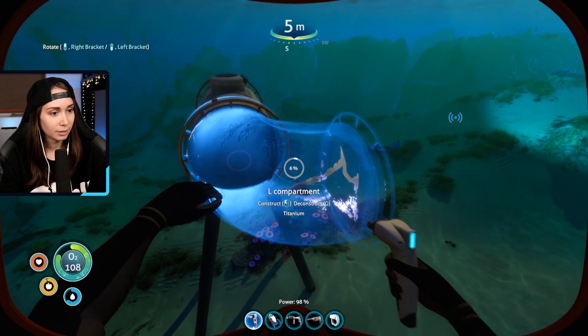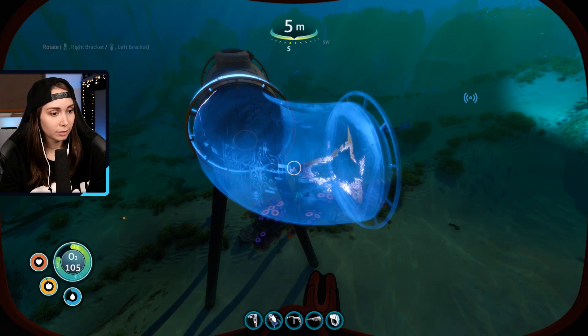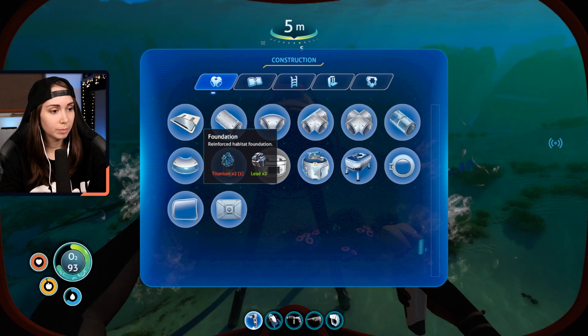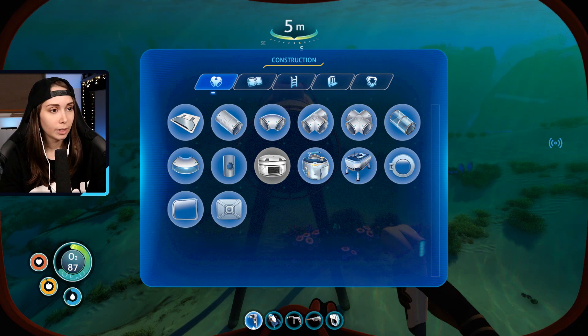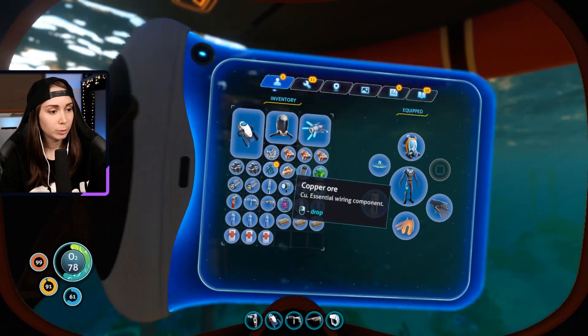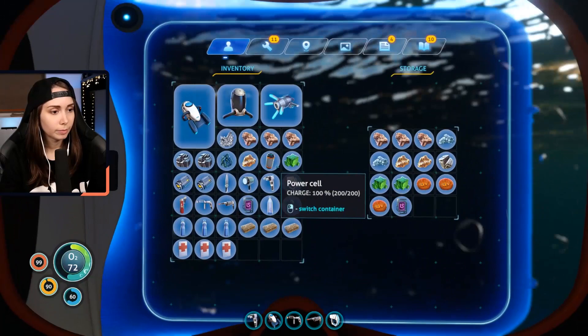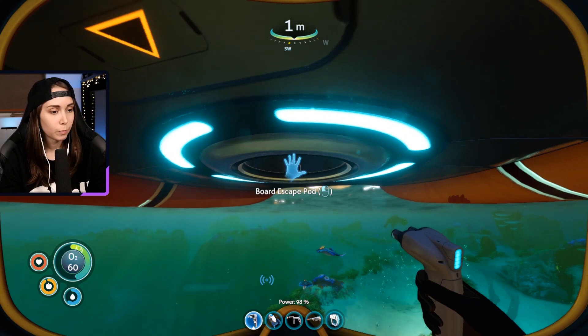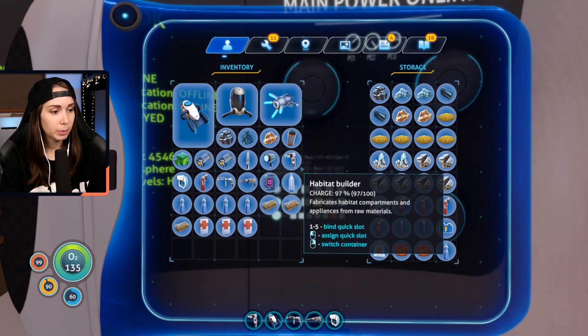I can't make this right now. Three titanium - I just need a ton of titanium. I can get that though. For now, I have no idea how this works, so maybe I should look somewhere else first. Maybe I should dump some stuff and then head out. Gonna keep the power cell on me. We'll keep the food and water on us, and the medkits.